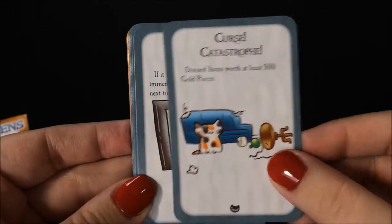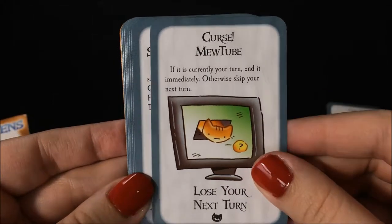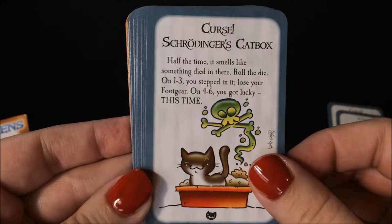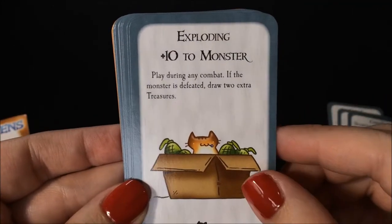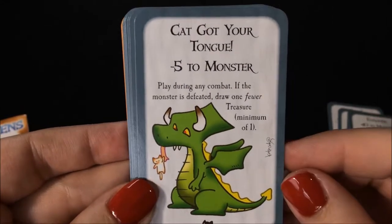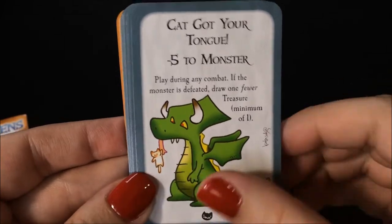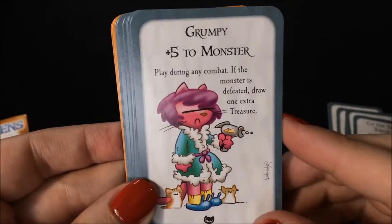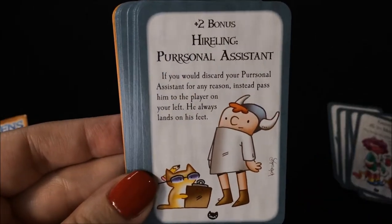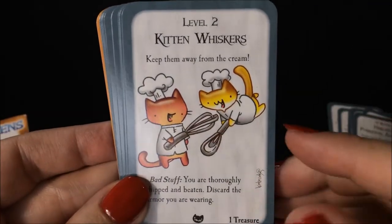We have Catastrophe. We have MewTube. We have Schrodinger's Catbox. We have Exploding Cute. We have Cat Got Your Tongue — it's a brave little cat. We have Grumpy. We have Hireling, Personal Assistant.